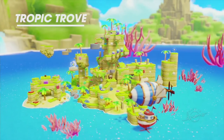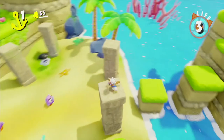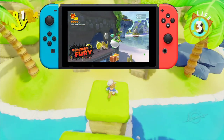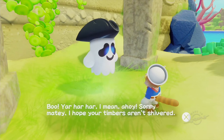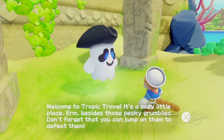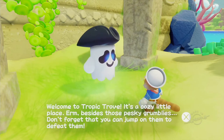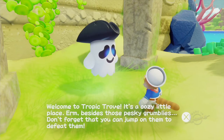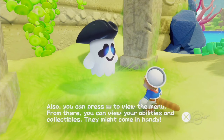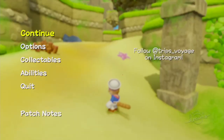This new island is Tropic Trove. These hidden bells are kind of like the hidden coins in Mario Odyssey and in Super Mario 3D World Bowser's Fury. We meet a ghost character: 'Yarr-har-har! I mean, ahoy! Sorry matey. I hope your timbers aren't shivered. Welcome to Tropic Trove! It's a cozy little place, besides those pesky grumbles.' They're called the grumbles, not Goombas, but I like how they both start with G. You can also press the trackpad to view the menu and check your abilities and collectibles.